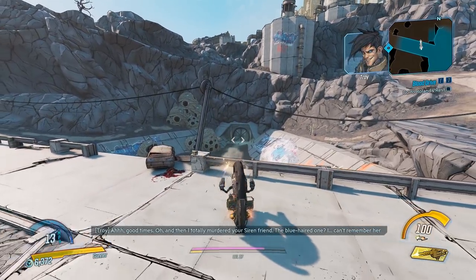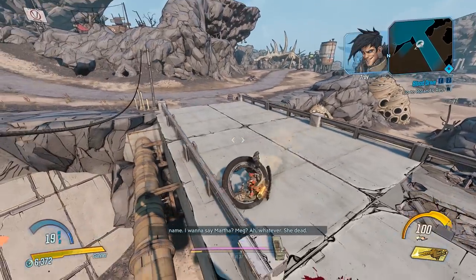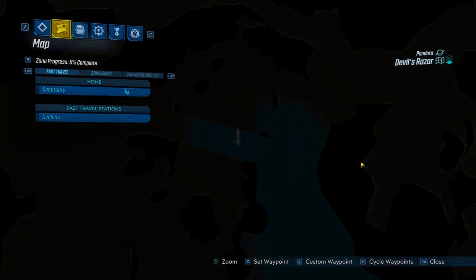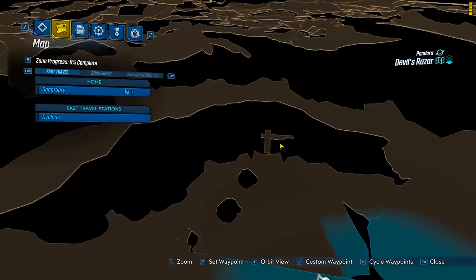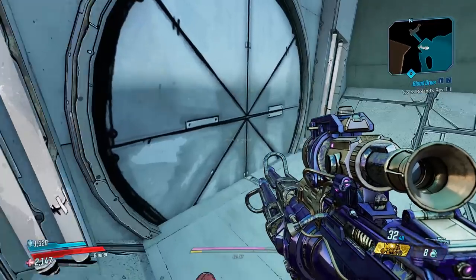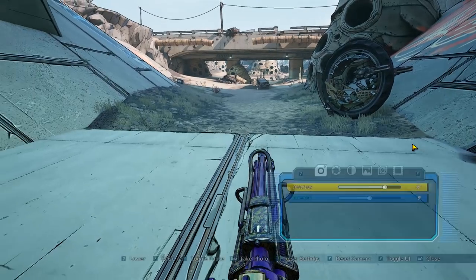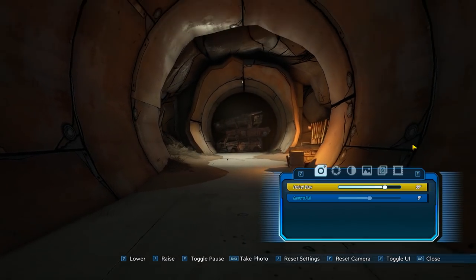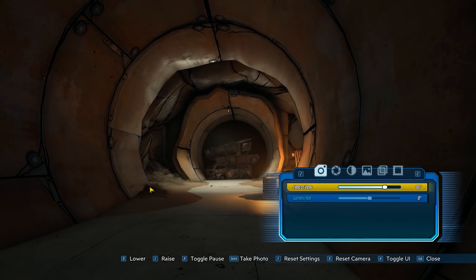Chat, what is behind that door? Everyone talks about the Ascension Bluff door that nobody can enter — but what about this door right here? It's on the map too, but you can never get behind it. If you want to see behind it, we do photo mode and then push the camera through the wall. No chest this time, but there can be a small white chest in here sometimes.